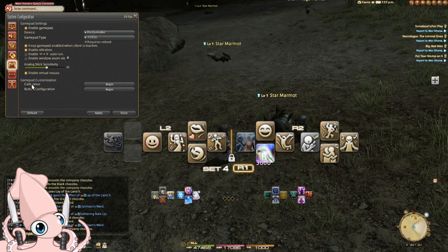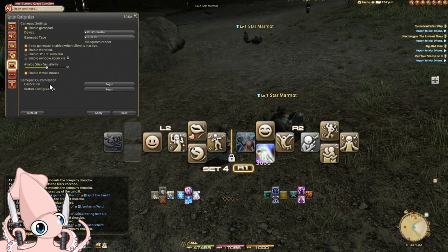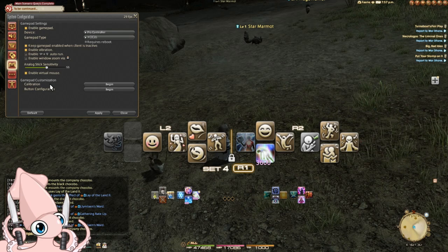Moving on to calibration — this allows you to actually tell the game: this is my D-pad, this is my triangle, this is my analog stick. Ideally you want to do this before you mess with the sensitivity. I'm not going to show this because I'm very happy with my calibration and have no desire to potentially mess with it. I've had issues.